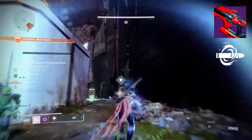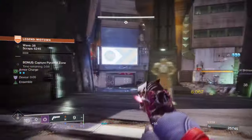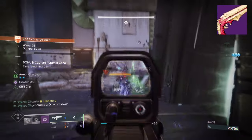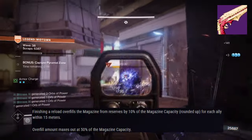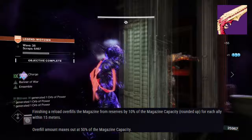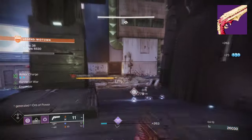Having Riptide with Chill Clip will be useful against the major threats and champions you'll face. The main primary will vary by player, although since my heavy is Solar, I went with Zaouli's Bane hand cannon with Incandescent. A unique perk called Runeth Ova allows the weapon to overfill depending on how many players are on a team. Combine this with the Assemble perk, which improves handling and reload speed, and you get a mini Sunshot hand cannon — which is pretty strong.